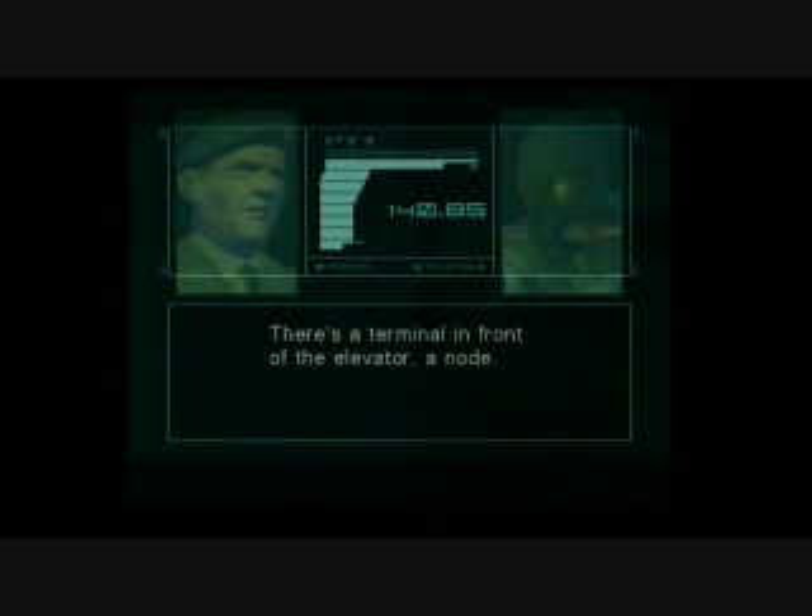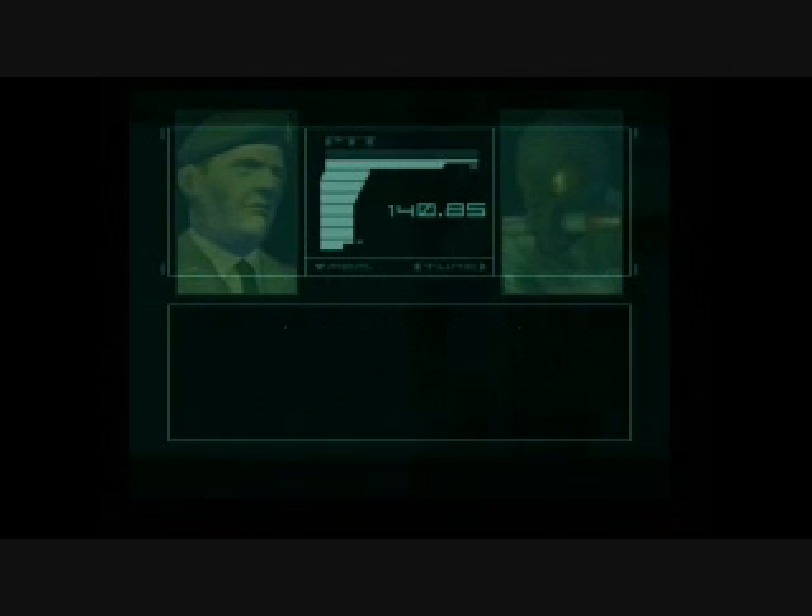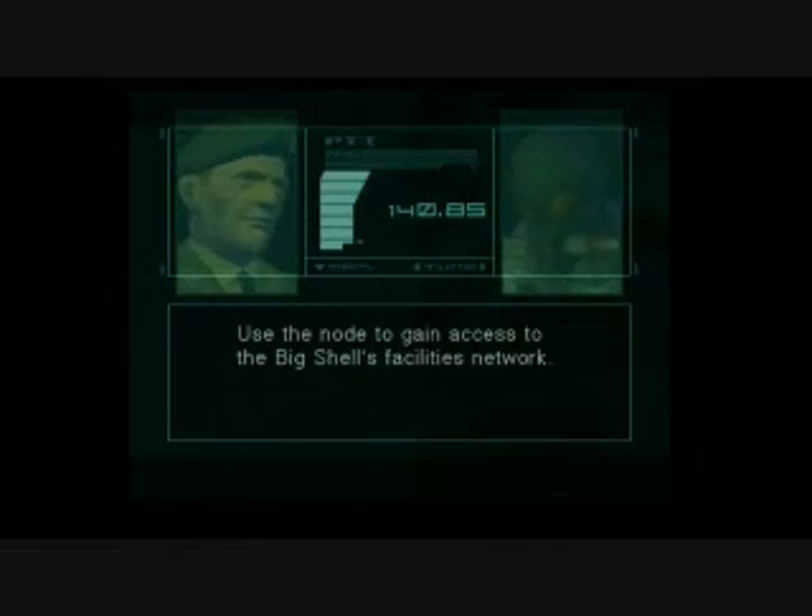There's a terminal in front of the elevator. A node. Did you say nerd? Not nerd — node. Oh. Use the node to gain access to the Big Shell's facilities network.